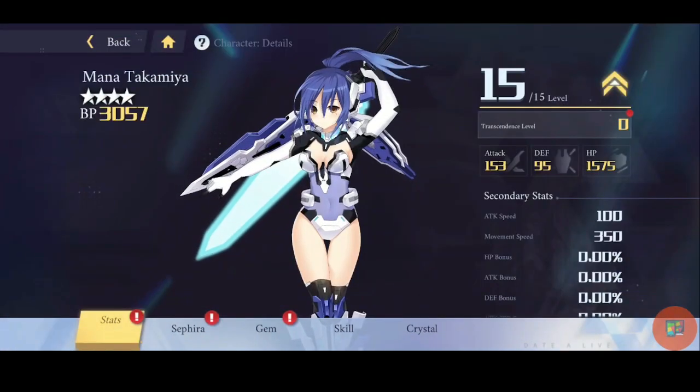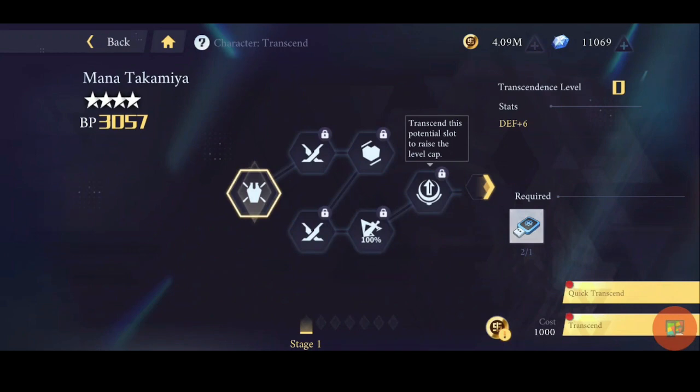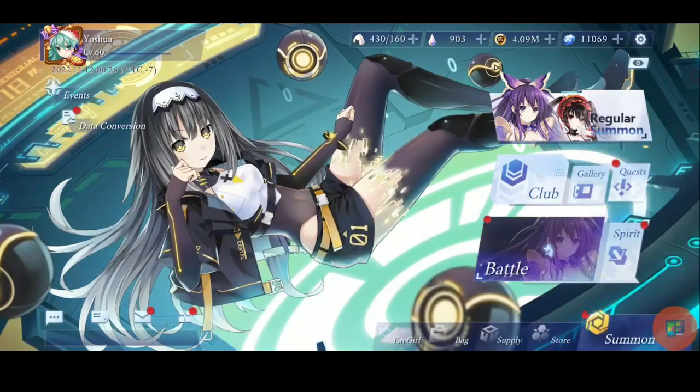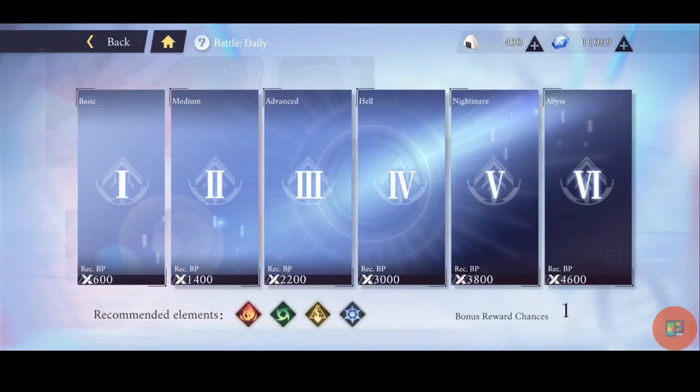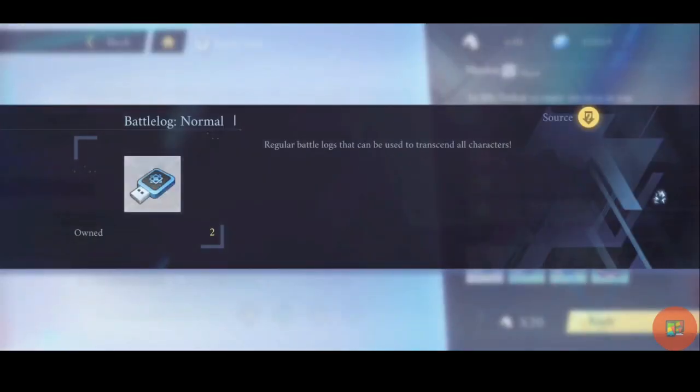But why only level 15? She can go higher, but the problem is she has to be transcended to the next level. Right now she's at transcendence level zero — she needs to go through level one. For that I'm going to need battle logs to unlock each of these slots. That's what the potential daily event is for. I'll go to Potential Clash — you have to beat enemies with entrance skills, which can be a little confusing, but I'll show you.